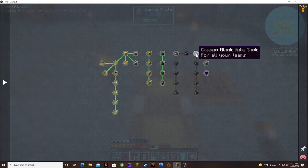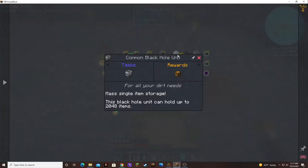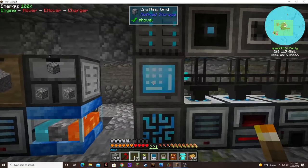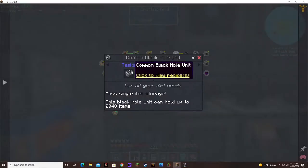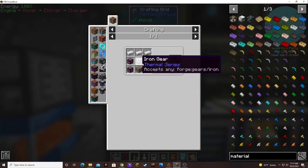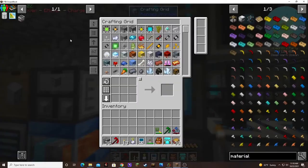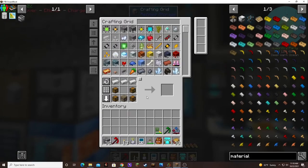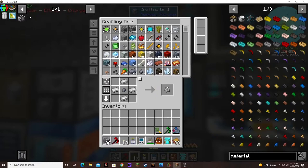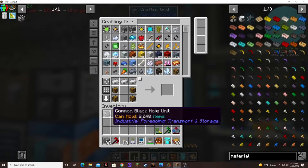Let's see how far we can knock these down. Black hole controller - we actually got that. The best I can do is this. I need an iron gear? Common black hole unit - there we go. And we want the common black hole tank.